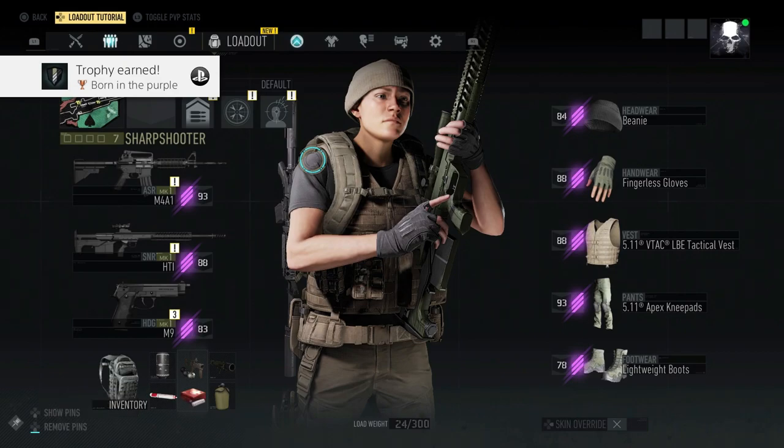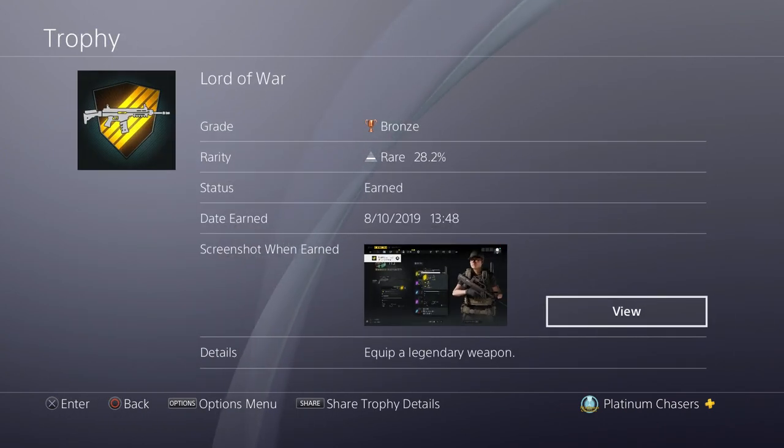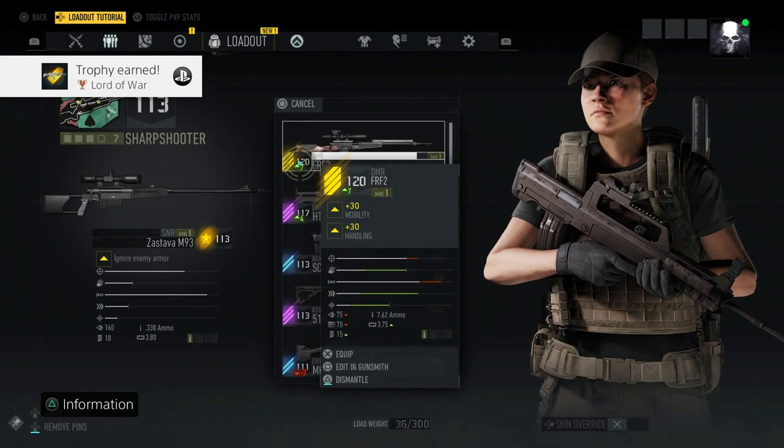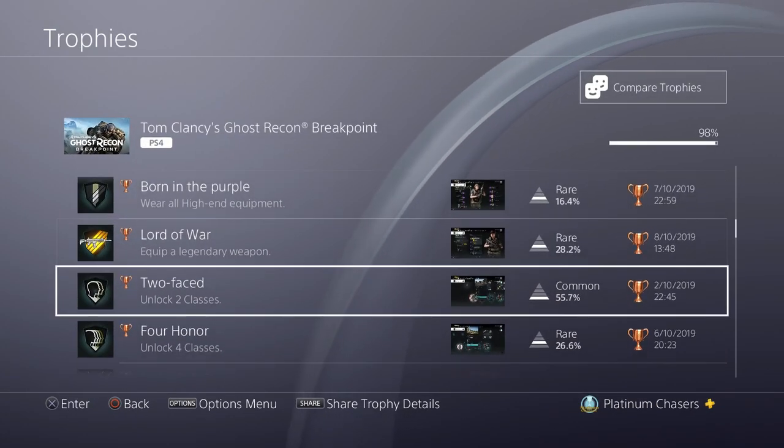Wear all high-end equipment — this is going to be practically unmissable. High-end equipment is the second from best, which is the purple stuff. You start getting purple or high-end equipment at about level 70 or 80, and you're going to get up there quite easily with the story. Equip a legendary weapon — these are the yellow or gold ones. Note that signature weapons from bosses don't count. It's when equipping a gold DMR that you actually get the trophy. Legendary weapons start at around level 120, but again, you're going to get it.